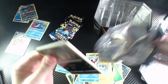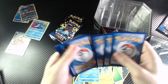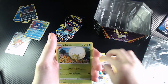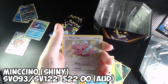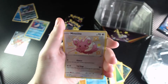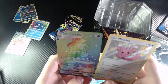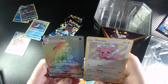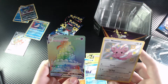Another pack here. Got another Ball Guy, a Rusted Sword, an Aldegoss, Spinarak, Weasel, Rowlet. I'm seeing a lot of these same Pokemon. Oh, look at this — that's a sweet special looking card, a Shiny Mccino! And at the very end — what the hell? Oh my God. It's a Secret Rare, Alcremie VMAX! Two good cards in that one pack! Oh my God, that is amazing.